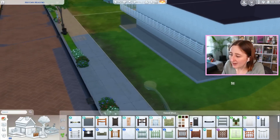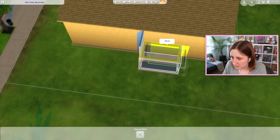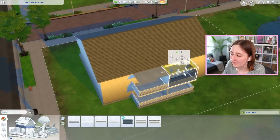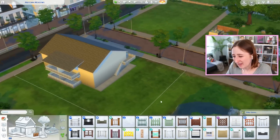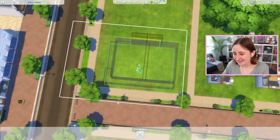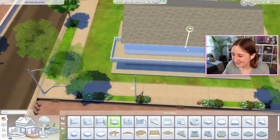I actually really like this fence - I used to hate it, I used to think it was the ugliest fence in the entire base game, but it's kind of grown on me. So here's what I'm thinking: we have some small-ish balconies, kind of like that, and they can have a wall in between them just for a little bit of privacy. I think I really intentionally want this to be very simple. I'm not trying to make the fanciest looking apartment building. Oh, I think that's better - I kind of like this idea of it being smaller.